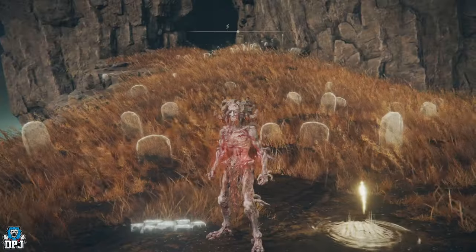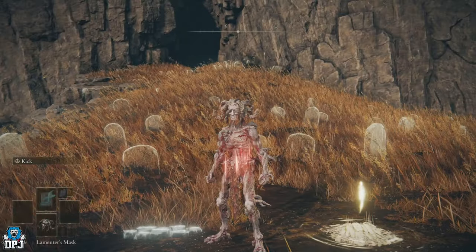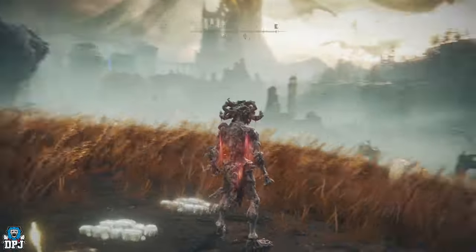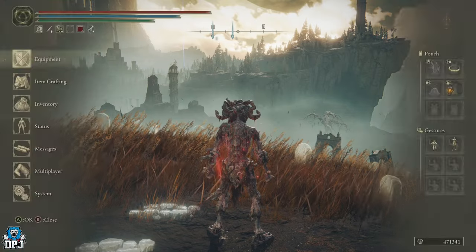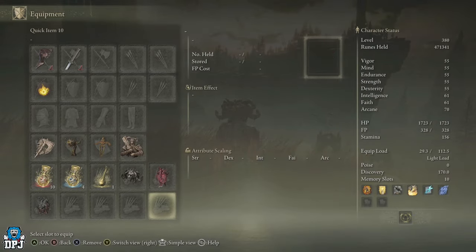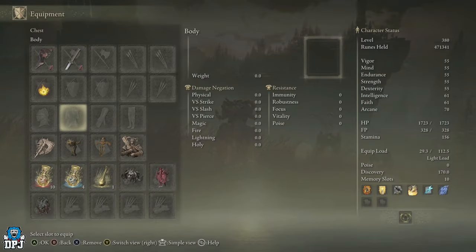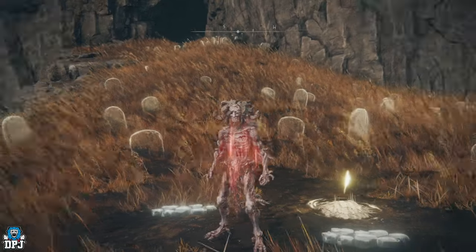We've got dragon forms and now omen forms. This one's a little bit more unique in what it does — it's like a consumable you can use indefinitely, but if you use it once you already have it, you basically headbutt with a giant head, which is wild. The item is called the Lamenters Mask — it transforms the wearer into a Lamenter and causes the head to swell in size. Personally, I don't think the dragon forms are that great since you have to skip your armor to use them, but that's just me.